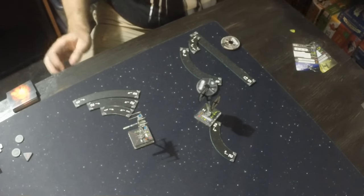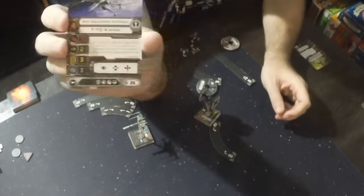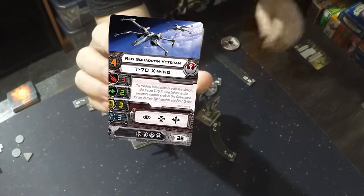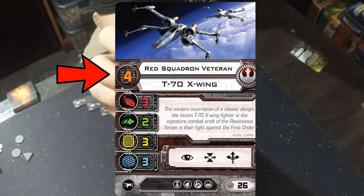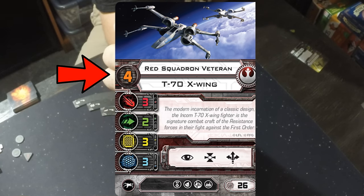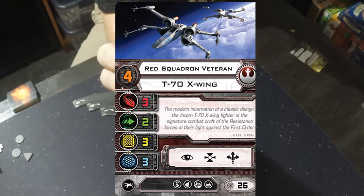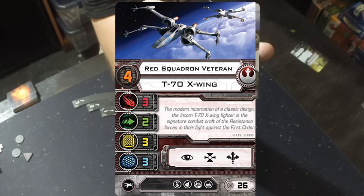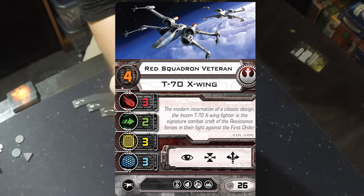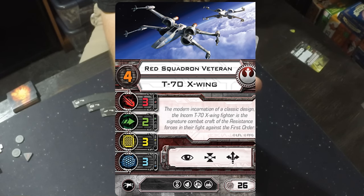Let's talk about the cards and bases. On the ship card you'll see the first number is the pilot skill — in this case it's a four. That represents the order in which you move and shoot. The lowest pilot skill moves first, the highest moves last. When it comes to shooting, which happens after moving, the highest pilot skill shoots first and the lowest shoots last. There is an advantage in moving last, but higher pilot skill almost always has a clear advantage because if you destroy your opponent they usually can't shoot back.